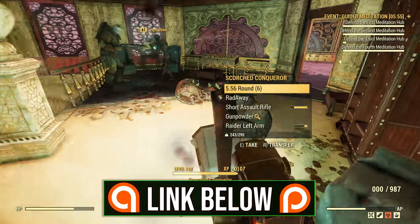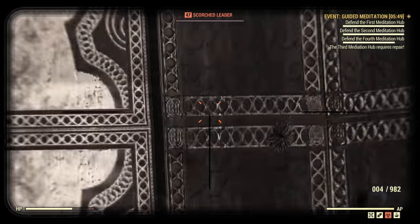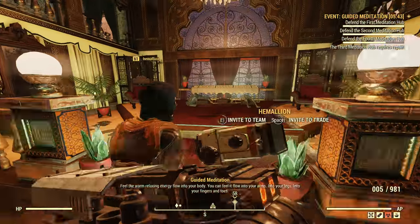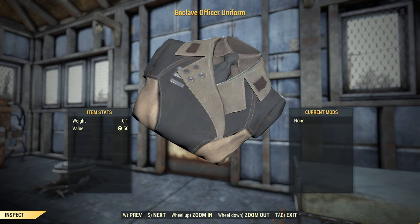As is standard for these builds, the armor you will have depends heavily on what legendary drops you get. One legendary effect I would recommend keeping an eye out for is the Chameleon effect. This will make you turn invisible whilst crouched and not moving, a situation you'll find yourself in quite often when playing as a sniper. As for aesthetic pieces, you'll want yourself an Enclave Officer's hat and uniform.